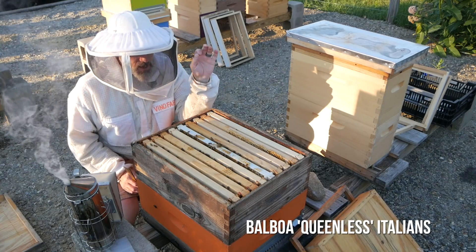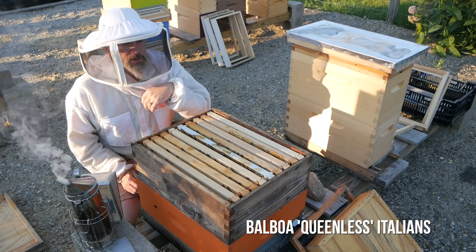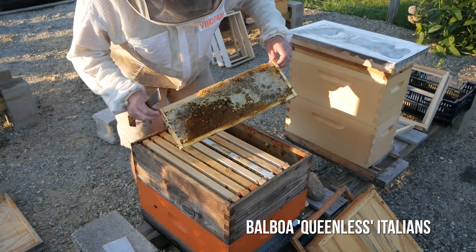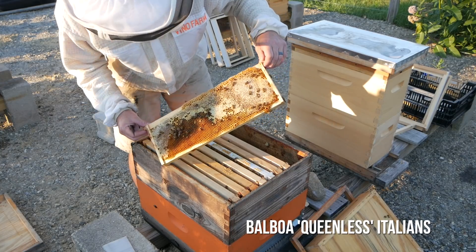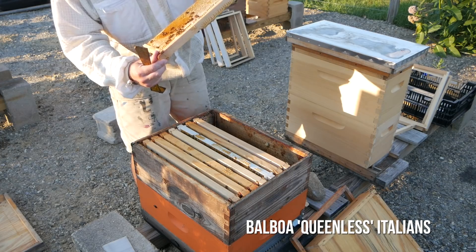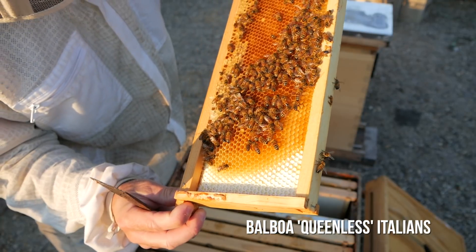I'm going to go through really thoroughly now and look at the frames, and see if I see any double-laid eggs or weird patterns — make sure we don't have a laying worker. I never actually saw the queen; I saw the cell, and now I'm seeing eggs and larvae, which you'd think would mean we're queen-right, but something's off in this hive. There's larvae in these cells.